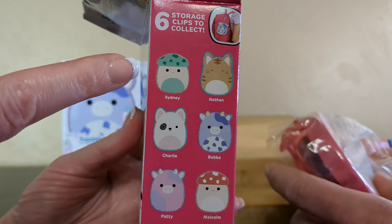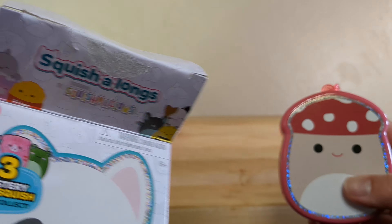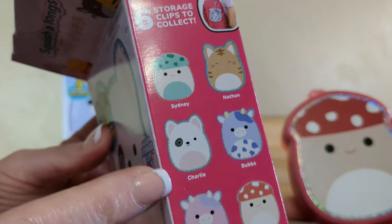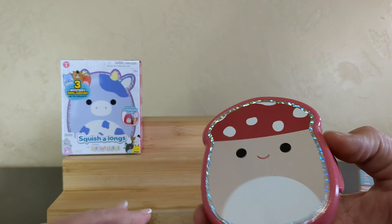So if you're looking for a clip, they match the box. The box I was looking at just had the three — the cow, the mushroom, and the dog. I didn't know, but yay. That definitely makes it easier. Look at it — I got a sparkle highlight!